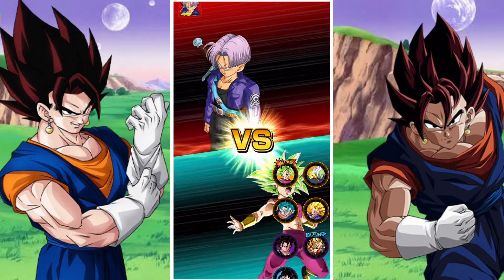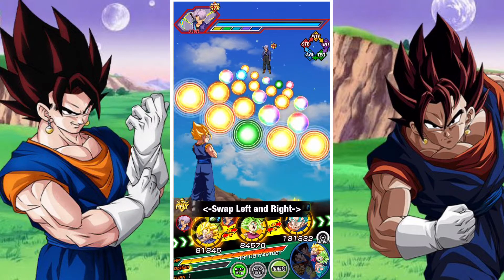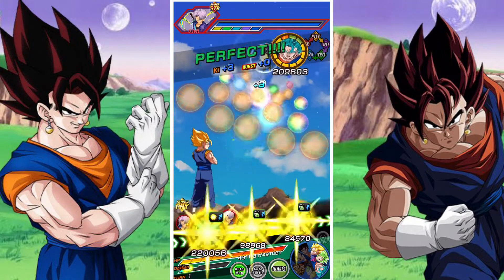His major links are Saiyan Warrior Race, Brainiacs, Prepared for Battle, Bestowed by God, Fused Fighter, and Fierce Battle. His categories are Majin Buu Saga, Potara, Final Trump Card, and Battle of Wits.